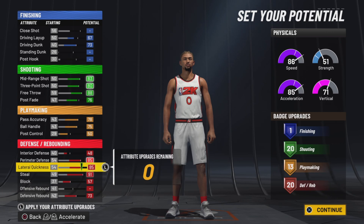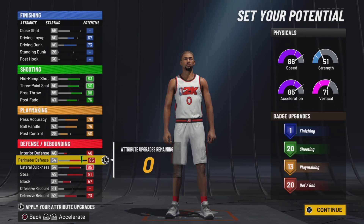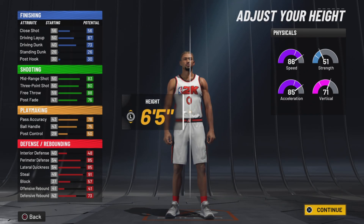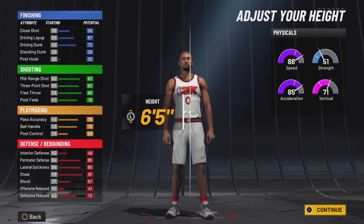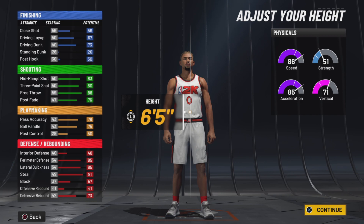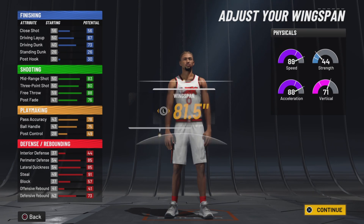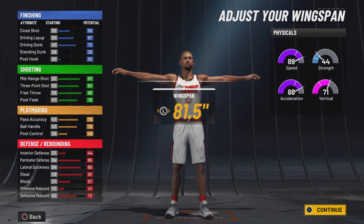Look at the defense — you get a 91 steal, 85 lateral, 85 perimeter. We're going to move forward with body shape: we're going with defined. I'm going six-five on this build. I already have a six-foot build with all the dribble moves on my three-point playmaker, but we're going six-five here and going the lowest weight so we can be as fast as possible.